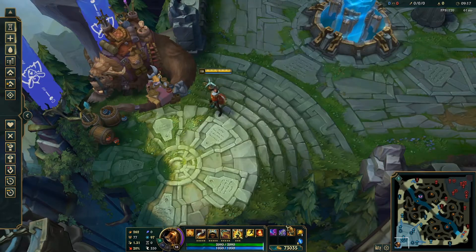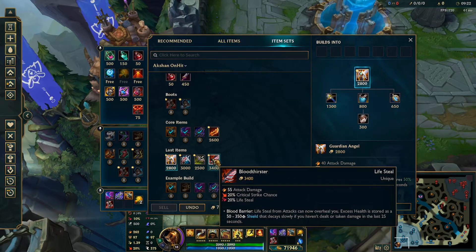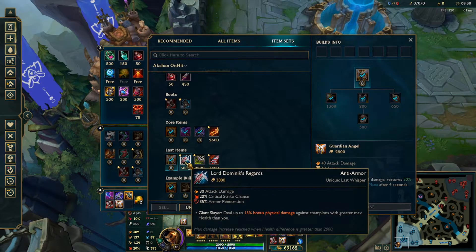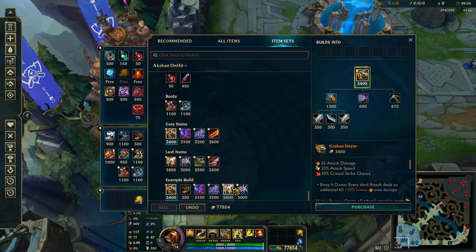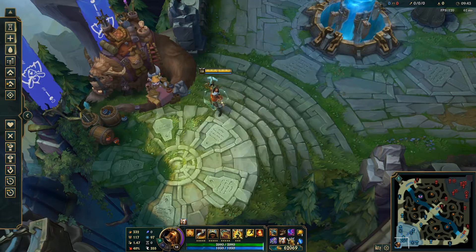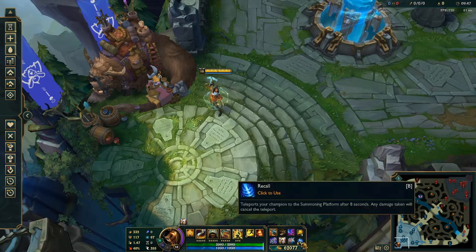Something like Kraken, Wit's End, and Bork should be your three to four items. Some people like Guinsoo's — I'm not a big fan, but it is viable, so you can pick either Bork or Guinsoo's; I think Bork is just so much better. Your last items are the same as the crit build — the classic Marksman ADC items. You go Guardian Angel and then round out for the same reasons. For the example build on on-hit, it's pretty self-explanatory and gives you a lot of damage and utility.